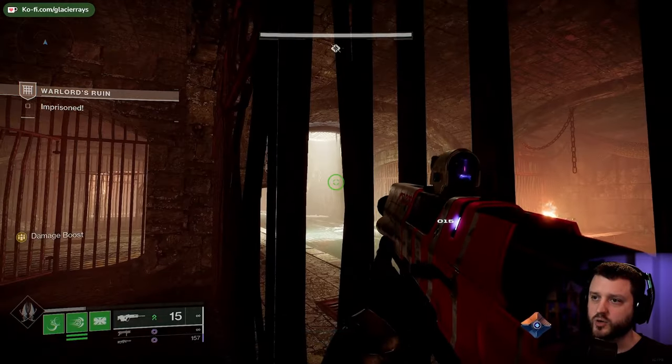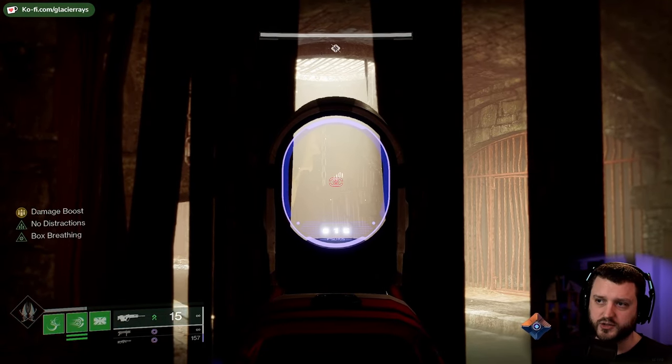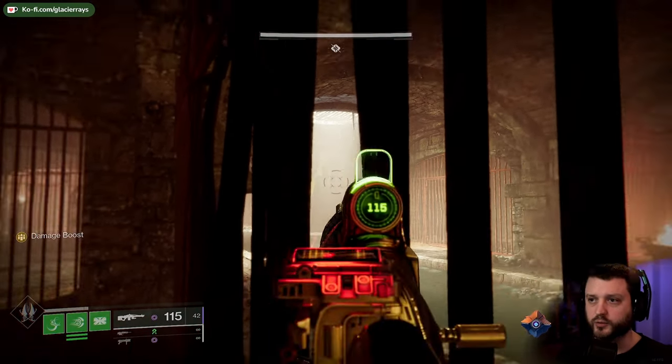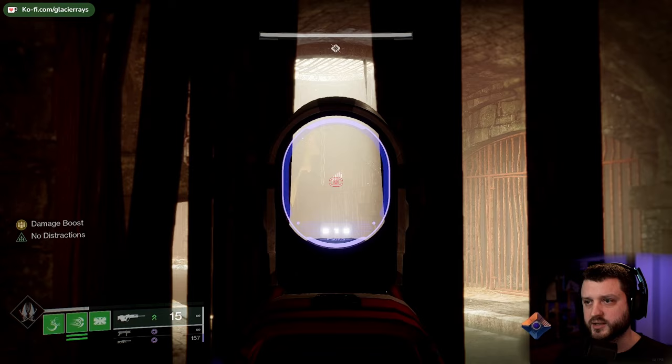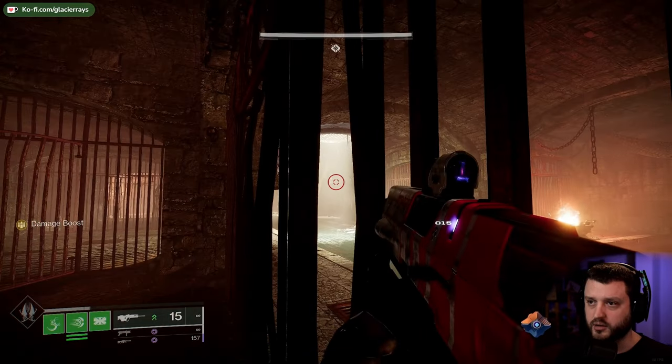First one: tuck yourself into this corner. Have a look here — with the Glissando scope, it highlights the wheels so you can line up your shot. It also works with Retrofit, depending on what you've got available. I recommend lining it up right on the bottom of that wheel, right in the middle. Then swap to Fighting Lion.